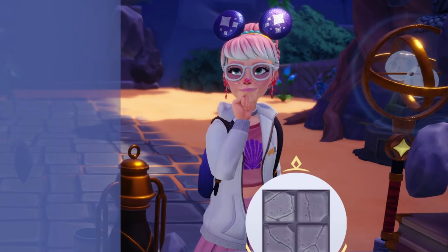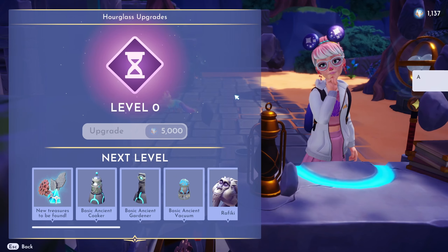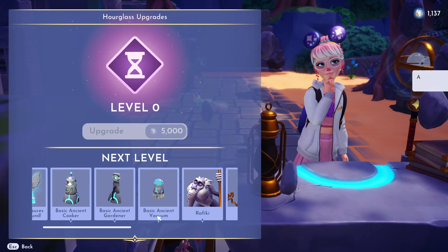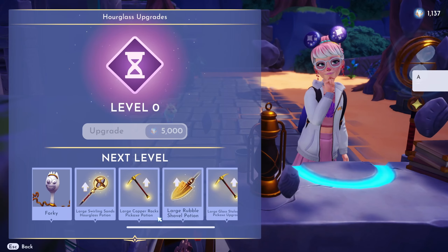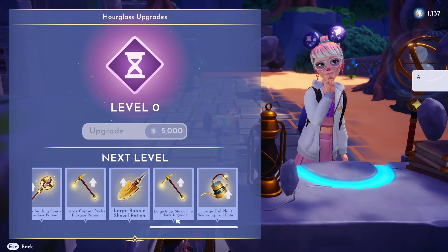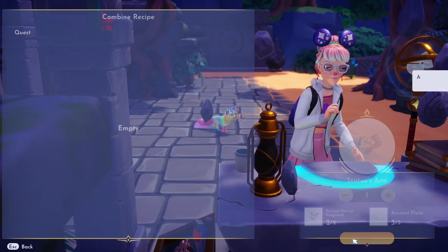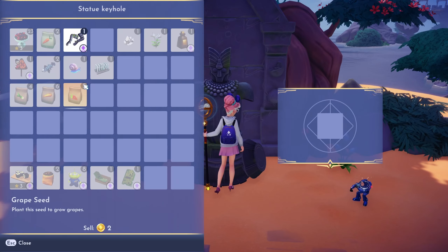Hopefully those are easier to get. Upgrade your hourglass — I'm on level zero, it costs 5,000 mist. In your next level you might be able to find these new treasures. Forky! Large Swirling Sand Hourglass Potion, Large Copper Rock Pickaxe Potion, Large Rubble Shovel Potion. Stalga Might Pickaxe Upgrade and Evil Plant Watering Can Potion. Let's make the statue's arm — put the statue's arm back in its socket. Interact. There you go, buddy.